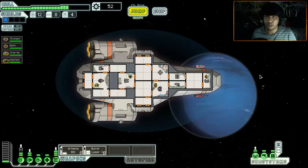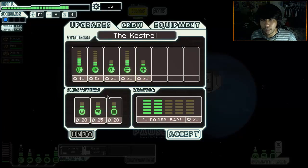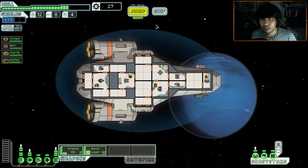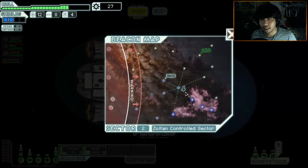Out of that I got 22 scrap. I can power up my reactor one more time - perfect. Now I have enough to activate the second shield. This is gonna help a lot. Let's move on to the next place.